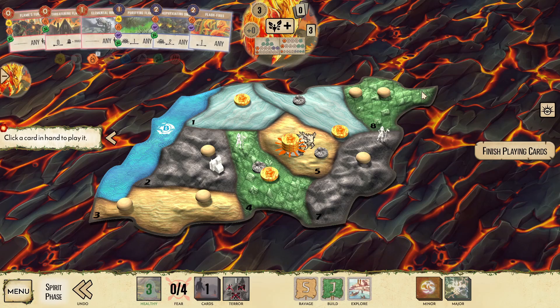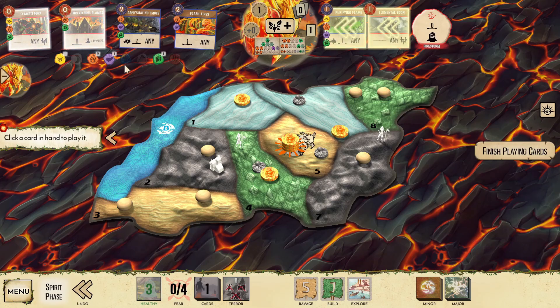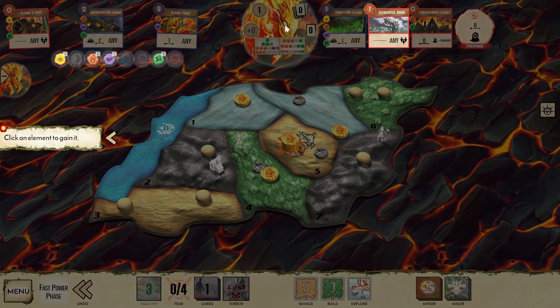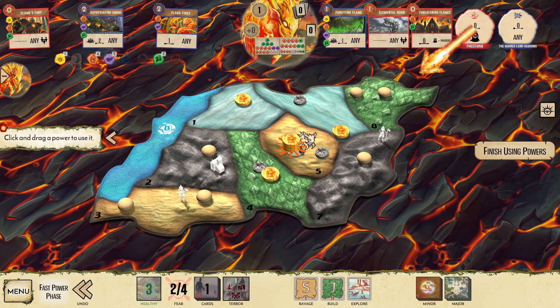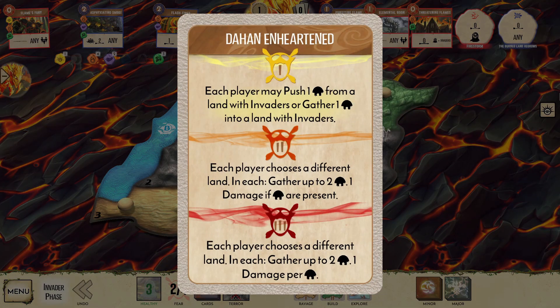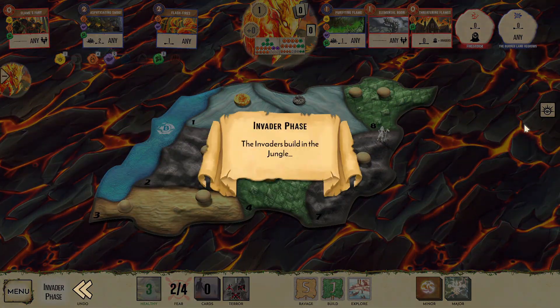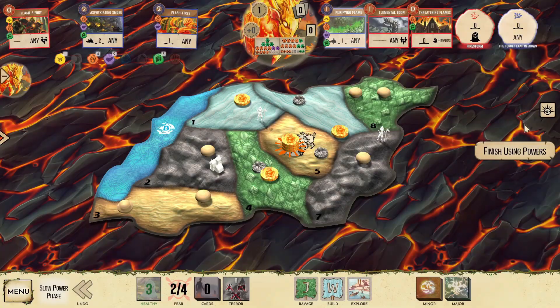We could probably get away with just Threatening Flames, pushing the jungle explorer into the coastal sands, but we also have room for Purifying Flame to clean up some blight. Flash Fires would clear the next wave, but we're not really too worried at this point as long as we play Threatening Flames. With Elemental Boon, we see a third leaf and the ability to split Firestorm's damage, showing what could be possible if we were under more pressure. As the invaders wrap up their turn, exploring into the coastal wetlands, let's clean up some blight before proceeding.